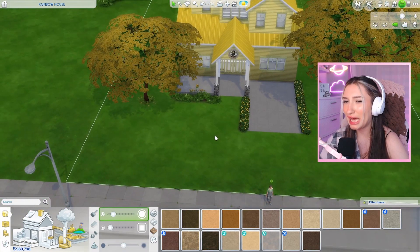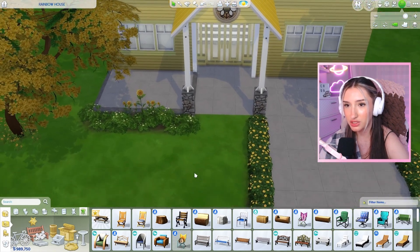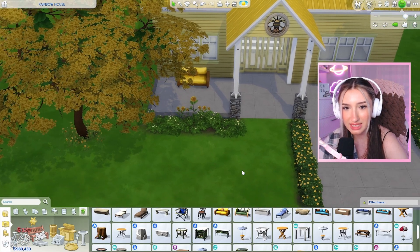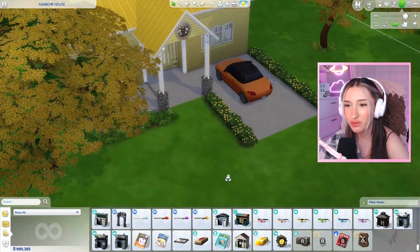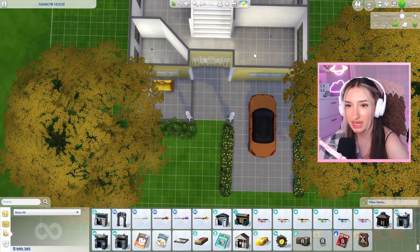Is it weird that I kind of like it? I think we're going to do the backyard last. Let's add some finishing touches to the outside of our house, like this little seat here, maybe a coffee table, and last but not least, we got to add a little car. I couldn't find a yellow one, but orange is close enough. Let's move on to the inside of the house.